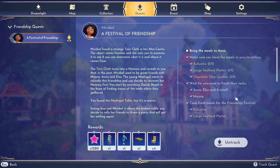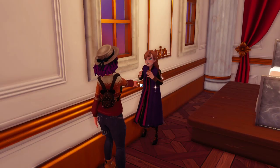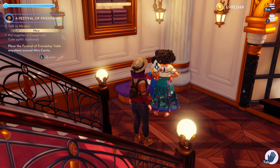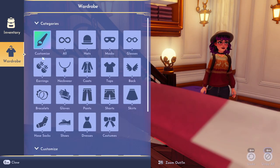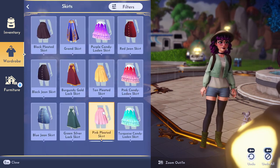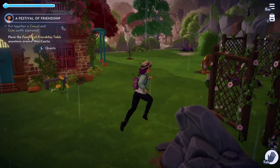Now that everyone is done, bring the meals to Anna, then go talk to Mirabelle who's going to be really excited and give you the table to set up near the mini casita. You can also optionally change your outfit to something casual and cute. I was really, really excited about this dinner party, but that's where my story gets kind of sad.